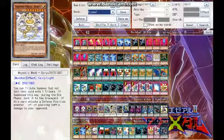We also have Majestic Mech Goryu. You can tribute summon it with one tribute but you can't set it. During the end phase, send it to the graveyard if you summoned it that way. It also does Piercing Battle Damage — really good.